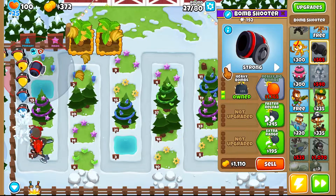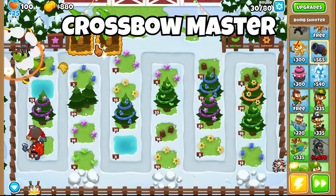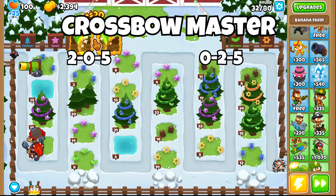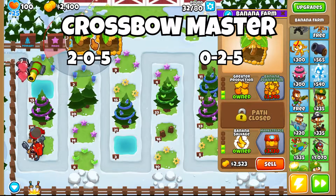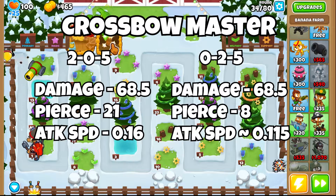Now let's talk about tier 5s. Unsurprisingly, the best tier 5, as everyone knows, is the bottom path — Crossbow Master. And if you have knowledge, you can get two of them, so that's actually very helpful. But which is the best cross path? I can't give you a straight answer — you're going to have to do it yourself. However, I can give you the numbers behind it, looking at overall DPS per 1000 gold and single DPS per 1000 gold.